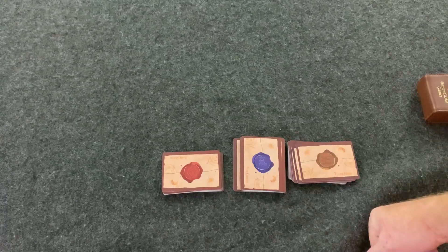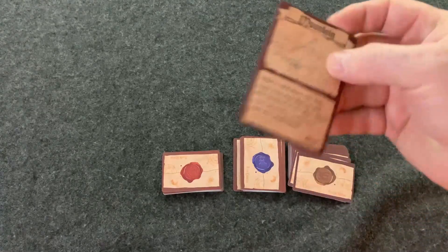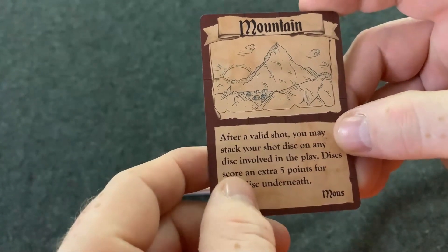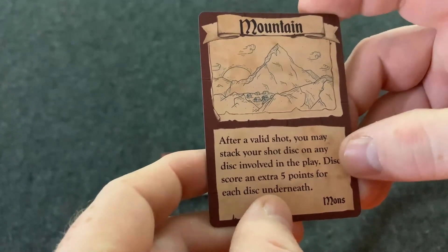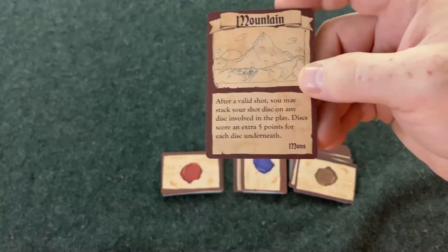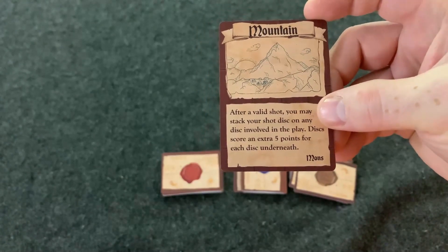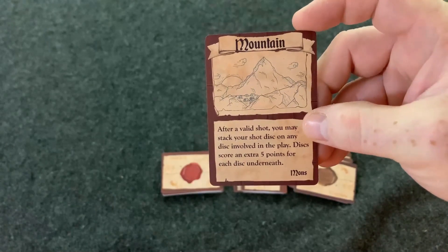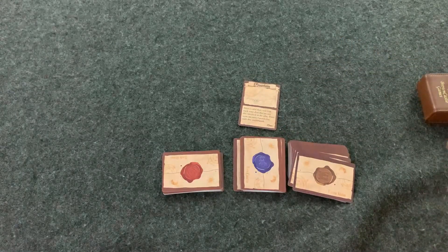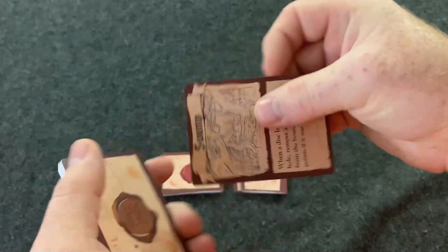At the end of each round, discard that Terra Nova card and flip a new one. For example, this one here says Mountain. After each valid shot, you may stack your shot disc on any disc involved in play. Discs score an additional five points for each disc underneath. This Global Rule is really cool because if you stack your disc on an opponent's disc, they still have to make a valid shot — they do have to hit your disc — but when they do, they're going to knock their own disc out. It's a really cool rule that can make a Crokinole game pretty different, and there's a ton of them in here.